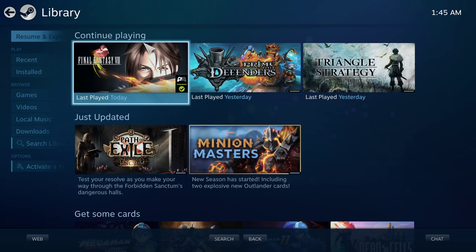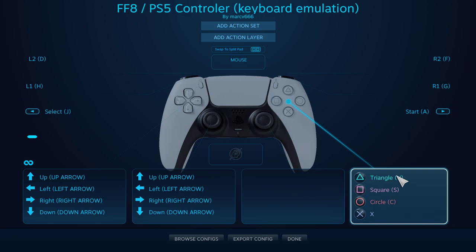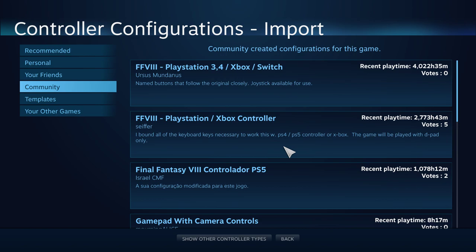From there, you'll find your Final Fantasy VIII game, so click on it, then manage game, and controller configuration. This is what I have set up right now, but you might have some other configurations, so I'm gonna redo that from what I had previously. What you want to do is browse config, and you can probably try some other configuration from the community.